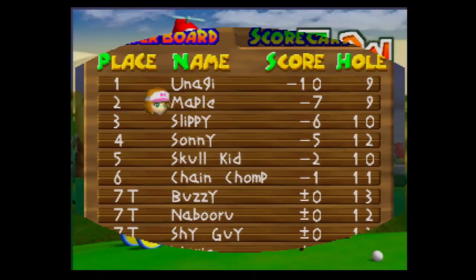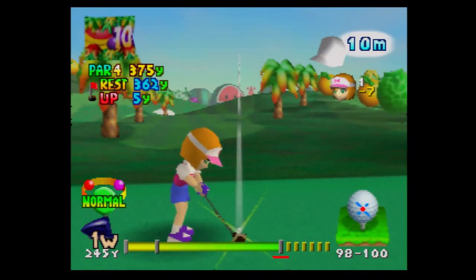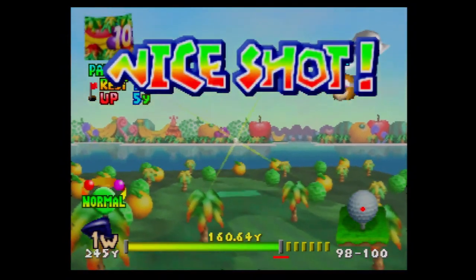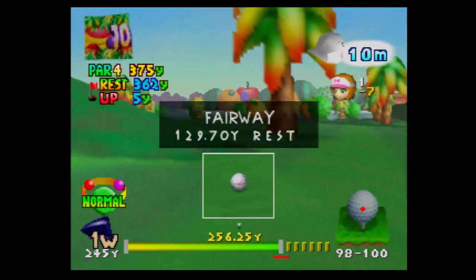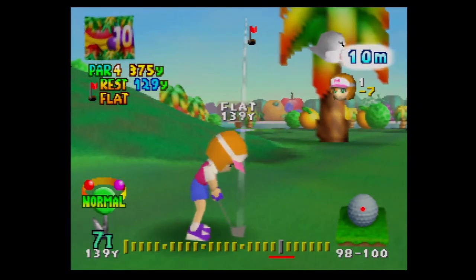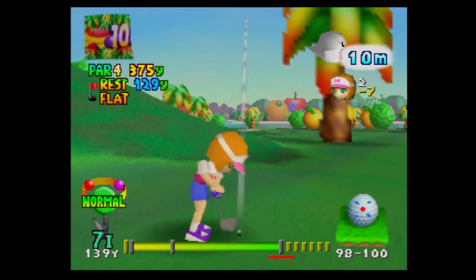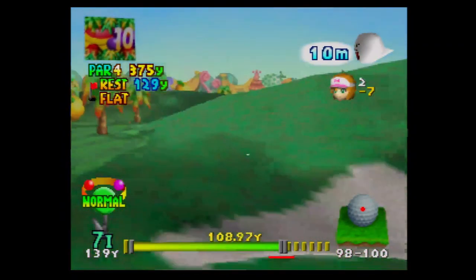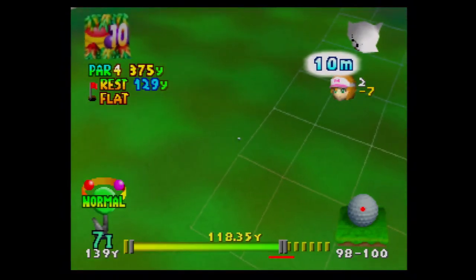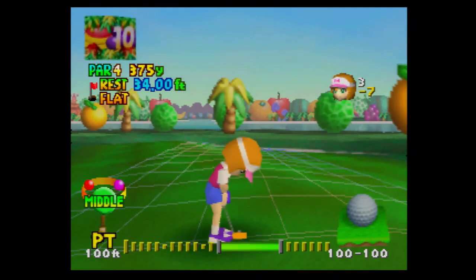At hole ten we're still not in the lead, but they're going to screw up in the back nine. Don't be ashamed if you have to use the save trick or redo these holes — no matter what character you're using you can easily get screwed by bad conditions. I'm just not going to hit it all the way. I don't like that accuracy, but we should be fine because it was going downhill. Not a huge fan of that putt, but it went in!